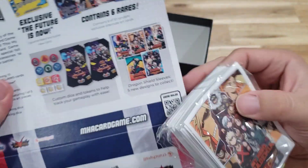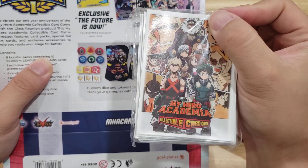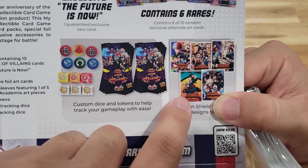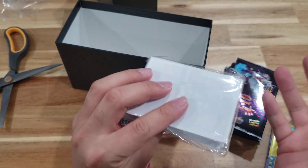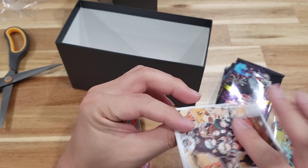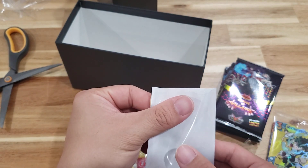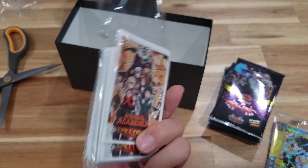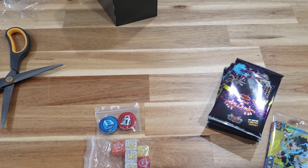And the sleeves — there are five designs and I got the one I wanted most! The Dragon Shield sleeves have a matte finish. I'm checking for any bends and I don't see any — I'm pretty freaking hyped. I'll be using this set of sleeves for my Villains deck. Real quickly, if you want to find a store near you, the link will be in the description — it's https://play.mhacardgame.com.